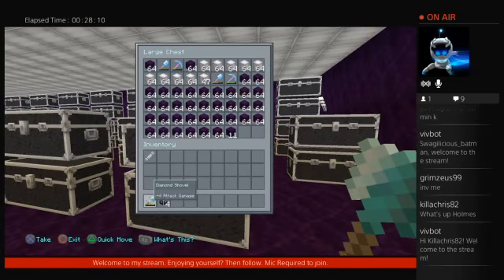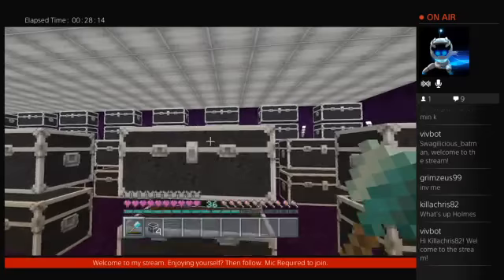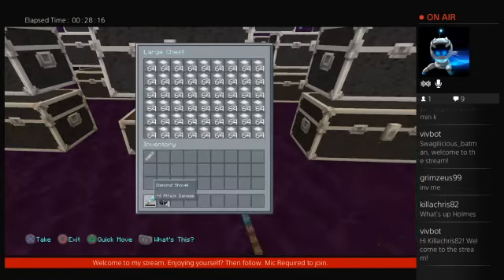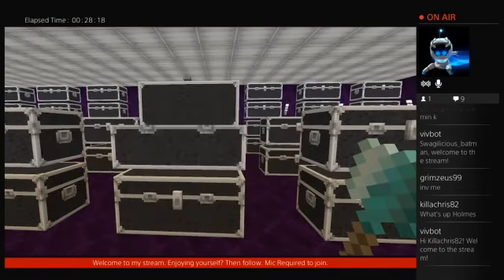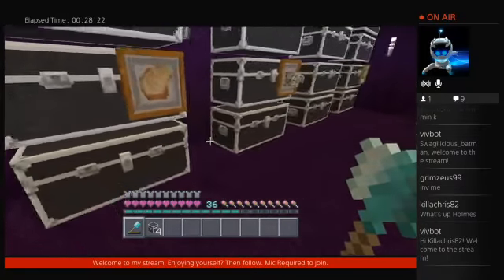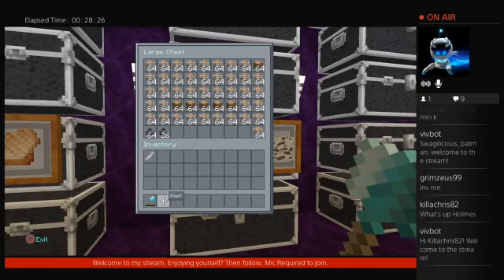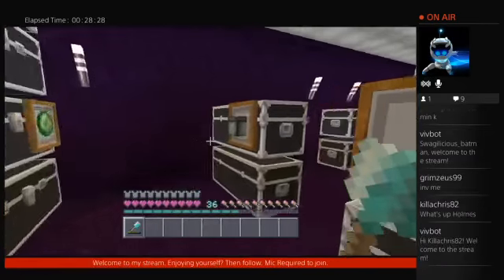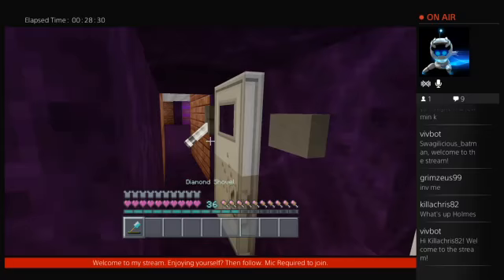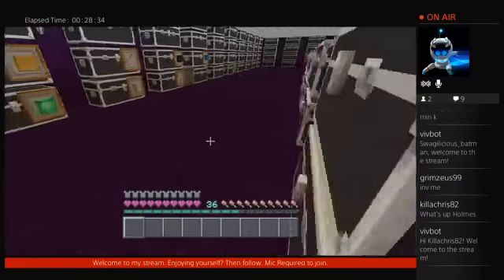Okay, what's next here? My obsidian and glowstone it looks like. Glowstone, glowstone, glowstone, and my apples. Okay, I'm gonna throw this out the door. There we go — throw that out the door there. Maybe it'll disappear.